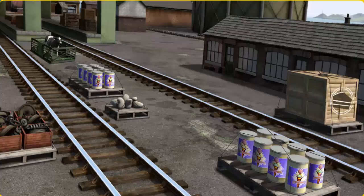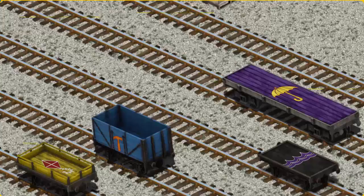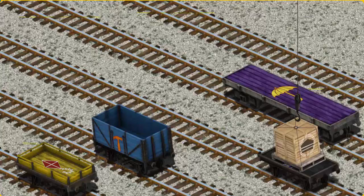James must deliver the crates of cake to Knappford Station. Help Cranky find the crates of cake. That's it! Let's lift and load. Now the cargo must be loaded. Help Cranky find the black flatbed with the purple waves. That's it!